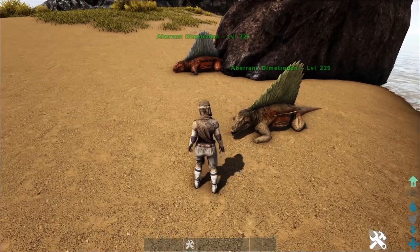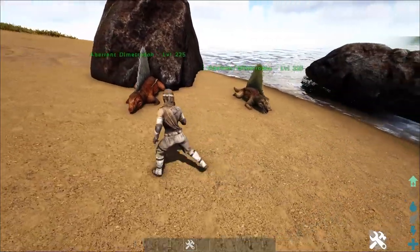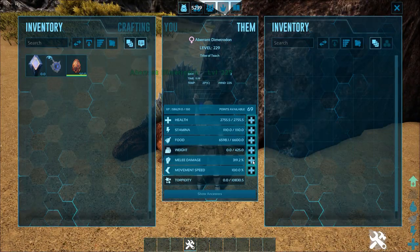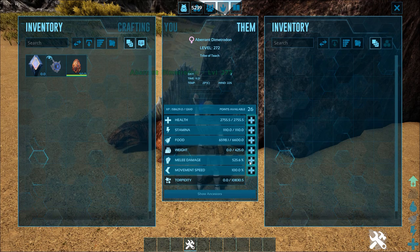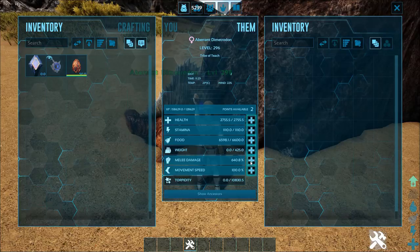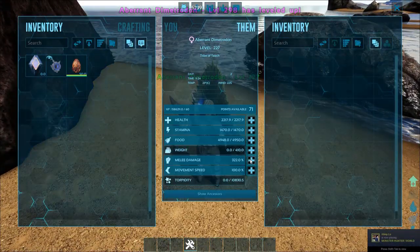These guys have one very special purpose, especially for low to medium sized tribes. Let me introduce you to something: leveling melee damage in these guys. Now I apologize for the clicking, because I'm going to have to click my entire way through here. If you level their melee only, it increases something really unique about them — they have an insulation stat.